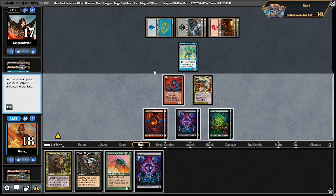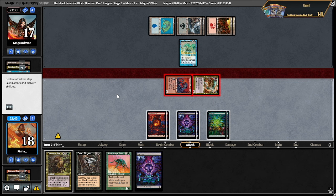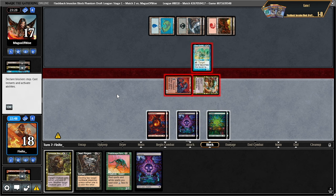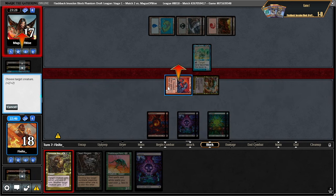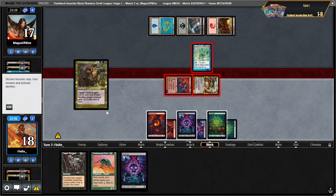We actually want them to block here so we don't want to give it fear. Confound would be pretty ugly, but I had another consume strength up so it would have been okay. Now we go plus two plus two here, minus two minus two there — boop. Let me just play this guy.